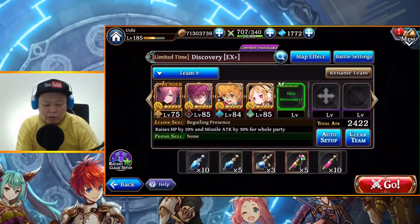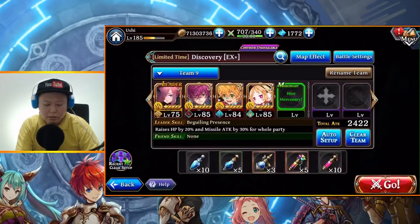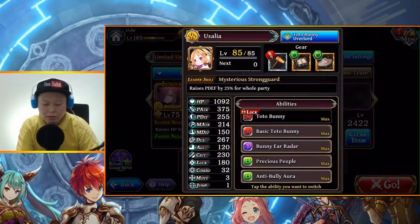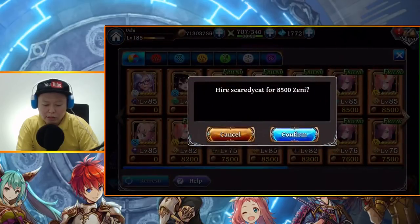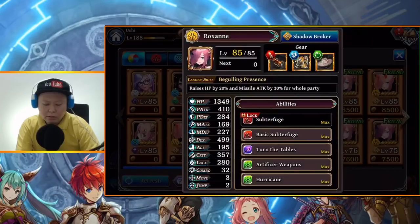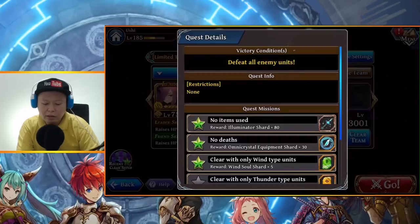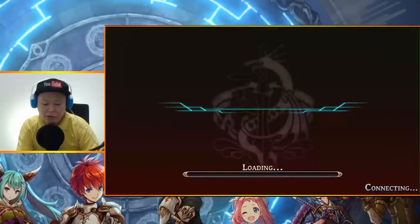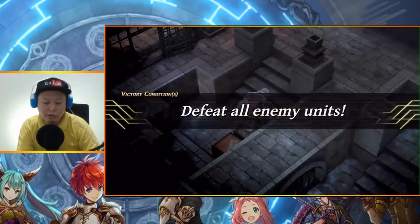Now for the mono thunder run, I will use my own Roxanne as the leader, then Magnus, Aruba, Salia, and a Roxanne friend. If you don't have your own Roxanne, this quest will come again in the future. If it's only for the clear with thunder type units for the 5 thunder soldiers, you can re-challenge it again once you have stronger units. It doesn't have to be right now.